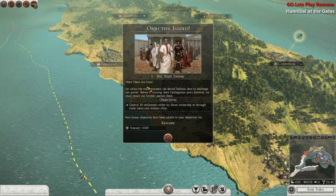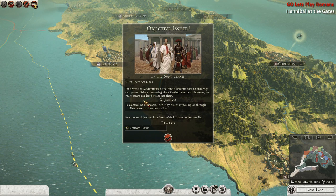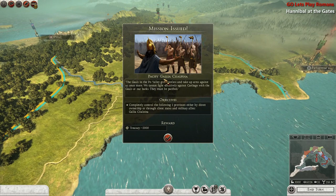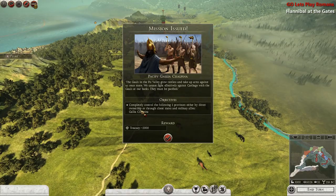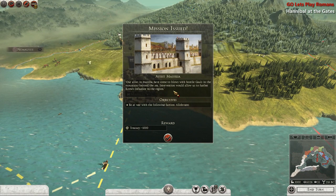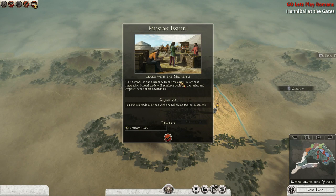We have our first objective: Hyksunt Leonis. Far across the Mediterranean, the Barsid aliens dare to challenge our power. Before destroying these Carthaginian pests, we must secure our borders — control their settlements either by direct ownership or through client states and military allies, and we'll get 2500 denarii. We also have a mission to pacify Gallia Cisalpina — the Gauls in the Po Valley grow restless and we cannot fight Carthage with them at our backs. We also need to assist our ally Massalia and just be at war with the Elberias to get a thousand denarii.